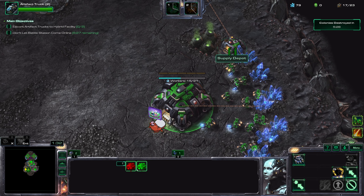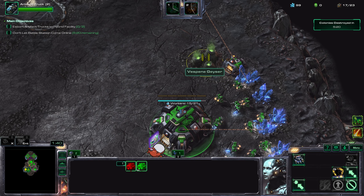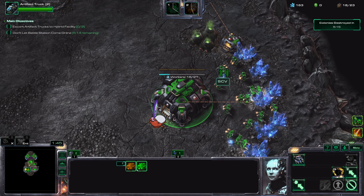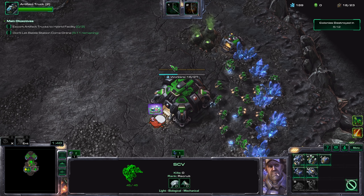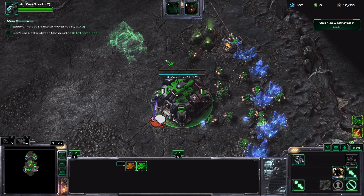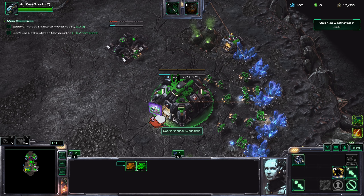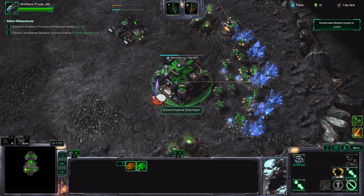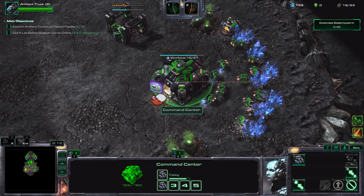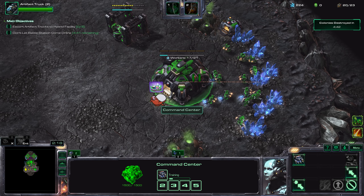Normally I'd lower this depot, but that costs money too, so I'll try to avoid it. Going for two SCVs and then I'll start my orbital command. Rule number one as Raynor: always get your orbital command as fast as possible.